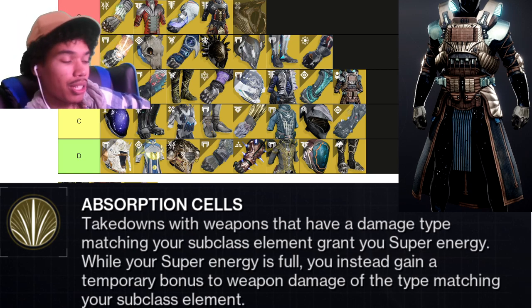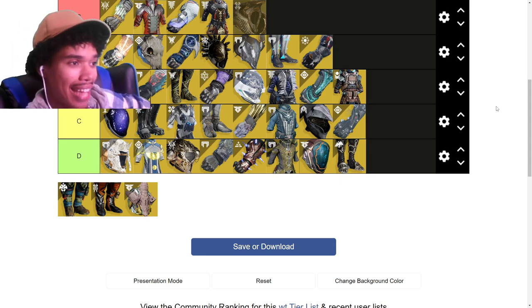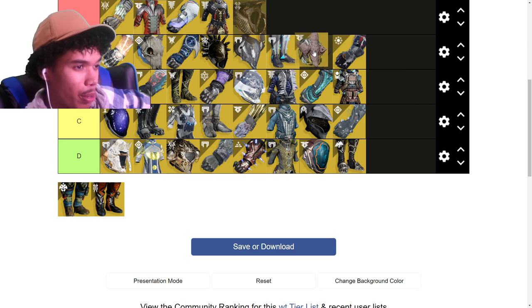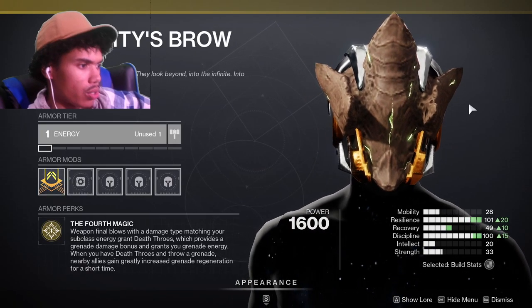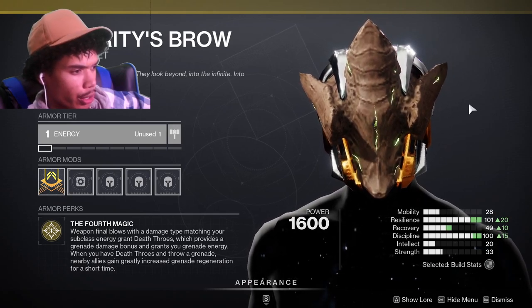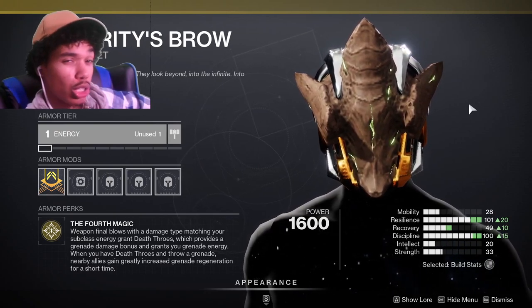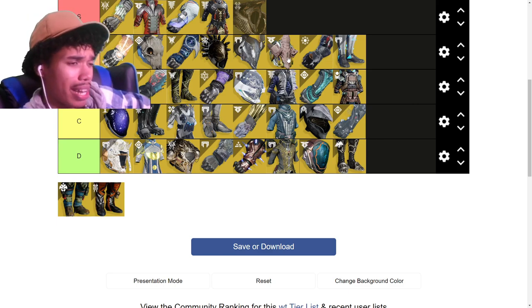Everything left here are exotics I haven't used much, so take it with a grain of salt. Verity's Brow — weapon final blows matching your subclass give you Death Throes, which provides a damage bonus and grenade energy when you throw your grenade, and nearby allies gain grenade regeneration. That's interesting. I know a lot of people swear by it — it gives you really strong grenades. Polls have put it pretty high, so I'm giving it A tier. I personally haven't used it much but I'll have to give it a second chance.